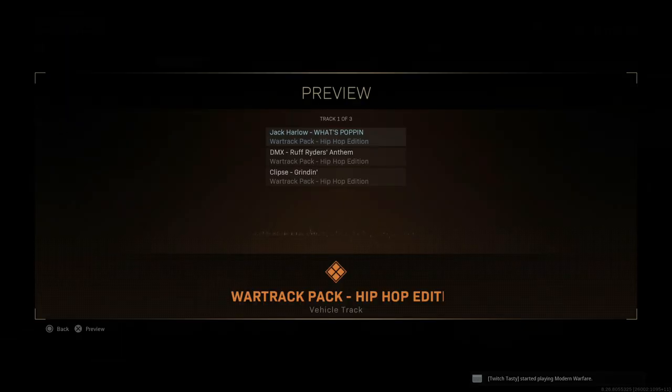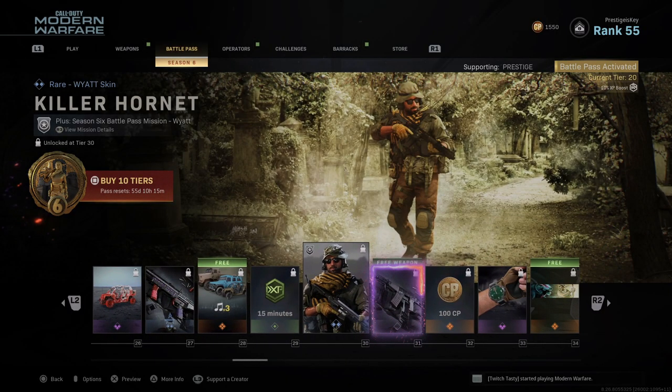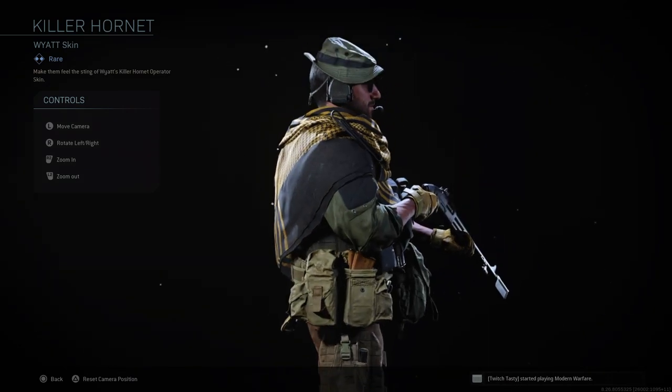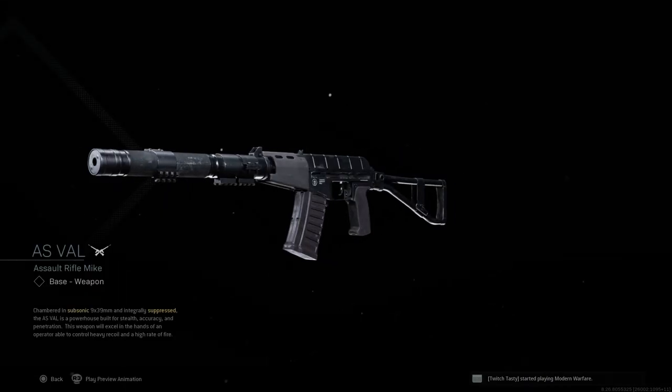For those of you curious about the new weapons, the SPR 208 marksman rifle slash bolt action rifle is available at tier 15, while the AS VAL assault rifle is available at tier 31. Similar to previous battle passes with two new weapons, these take the same exact spots. It won't take you too long to unlock them, especially if you're one of those people that buy 20 tiers right off the bat — then you'll have the sniper right away and can work your way toward the AS VAL.